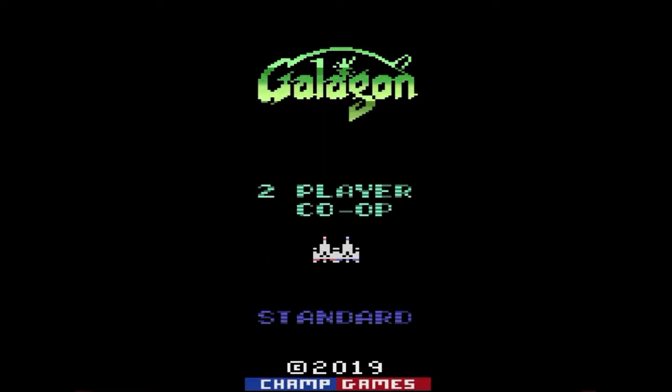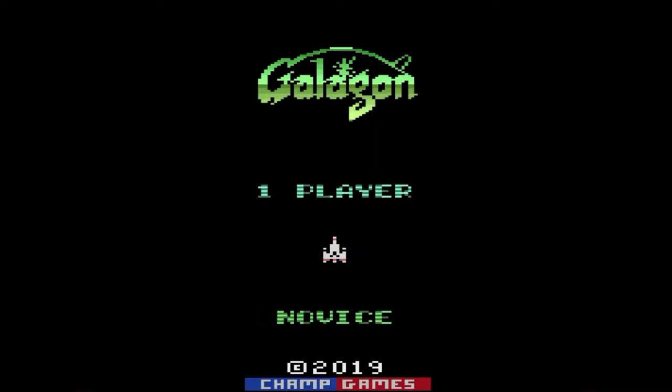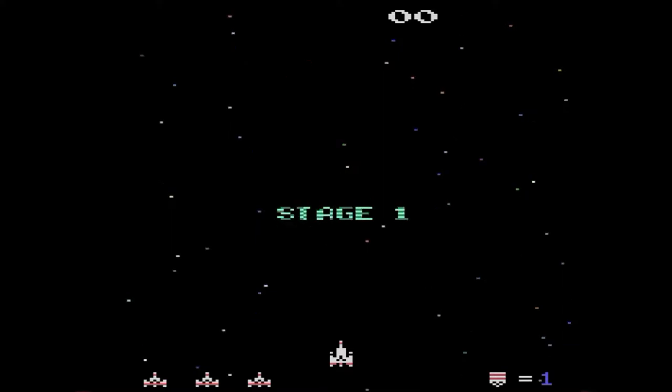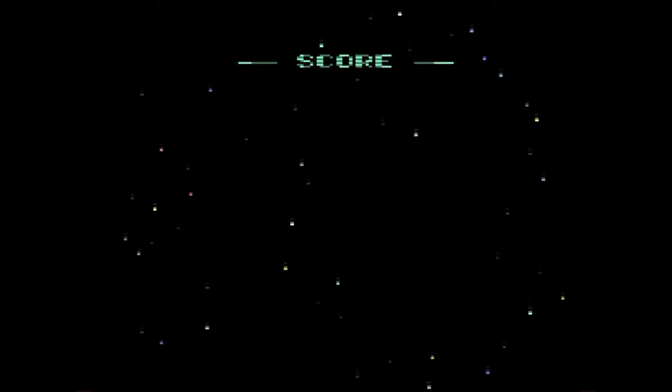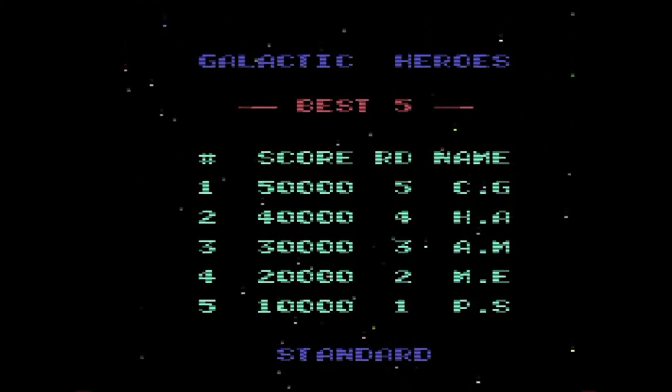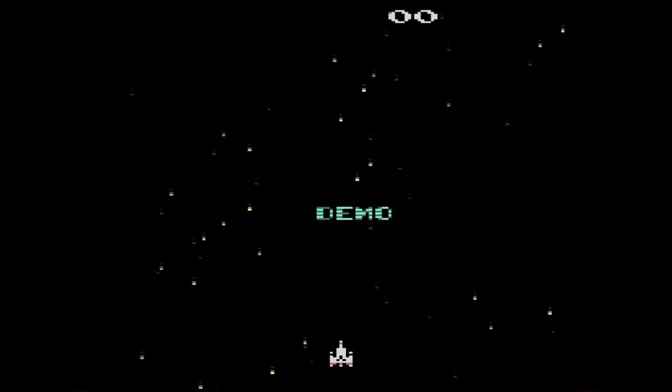Just below the game mode, the starting difficulty is displayed. Although it may not be obvious, you can switch the difficulty by pressing left or right on the joystick. The settings are Novice, Standard, Advanced, and Challenge Mode. Pressing the fire button or reset on the console will start the game. If you do nothing, the game toggles between the scoring screen, Saved High Scores screen, Credits, and Demo mode before wrapping back around to the main title screen.